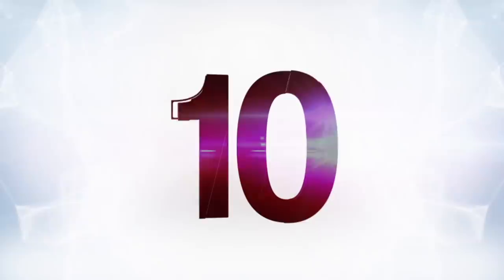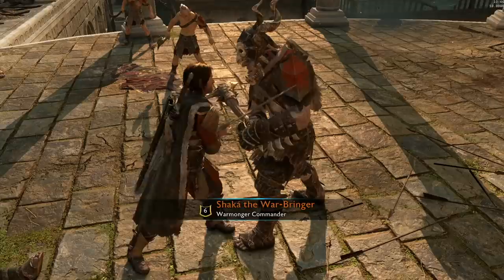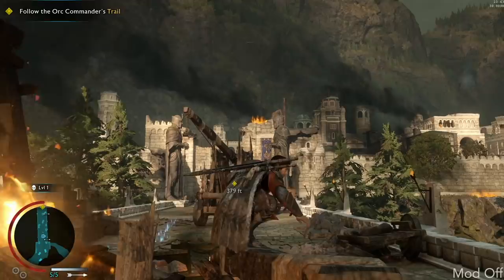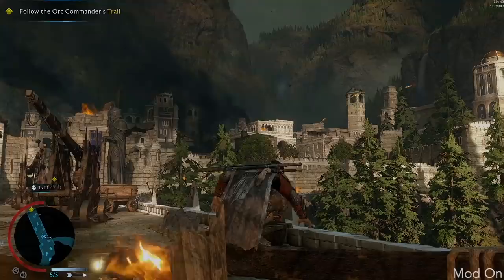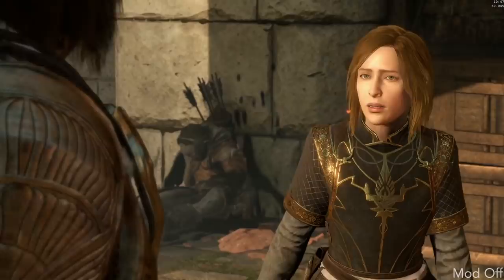Starting off at number 10 we have a mod for Shadow of War. This game already looked pretty nice, and what's cool about this so-called ultra realistic mod is that it doesn't do anything insane — it's actually a very simple mod. It's essentially reshading the game. I never noticed it before but this game has a pretty harsh yellow filter, and this mod actually removes that. It makes the game appear a whole lot cooler — and by cooler I mean temperature-wise. It also makes things less blurry too, and you can see what's in the distance a little better.